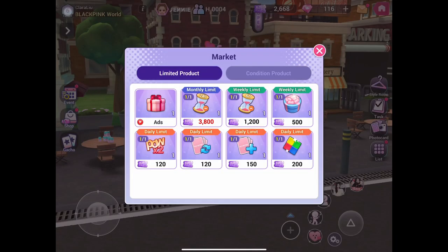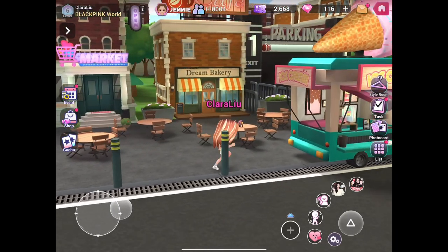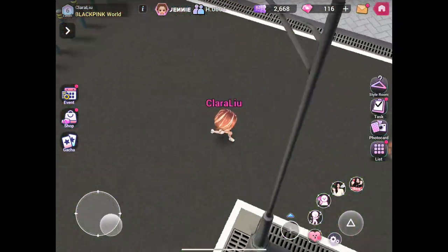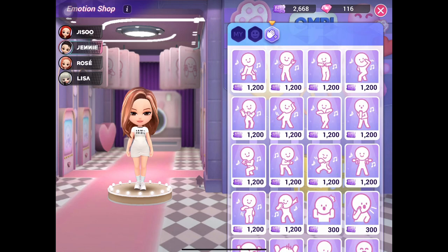Next, this is the market. You can also purchase items by using the Blackpink World ticket. Next is the emotion shop. Here you can purchase some emotions or emojis.